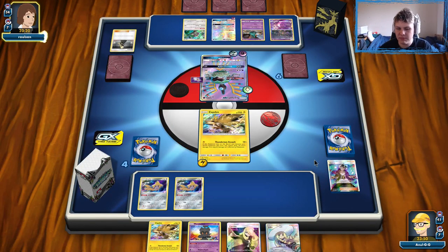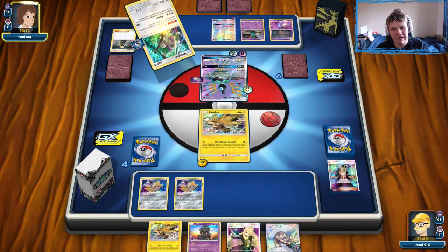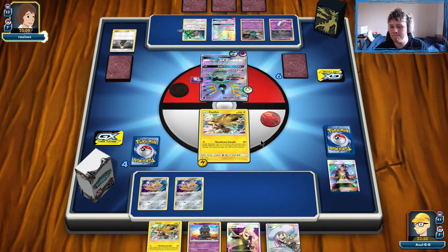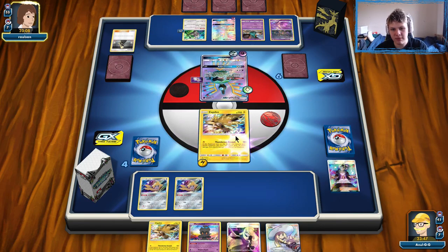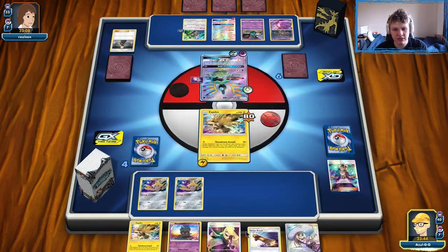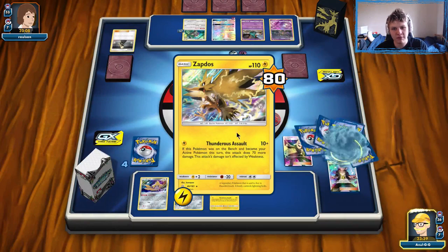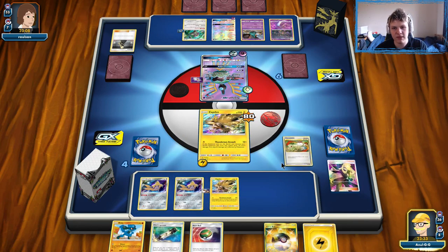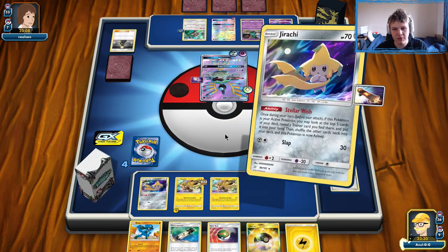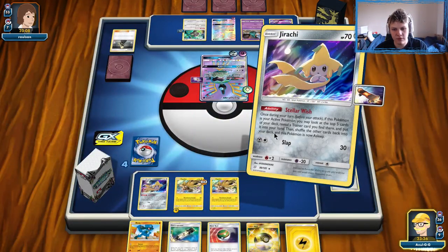One thing I wanted to mention about this build: it's definitely more based around trying to beat Pikarom and Zoroark builds of decks. It struggles a little bit more against Malamar and the mirror match because Lucario is not great in the mirror — it's okay. There are reasons to play other builds of Zapdos, but if you want a better Pikarom/Zoroark matchup, I think this one might be the best for that.